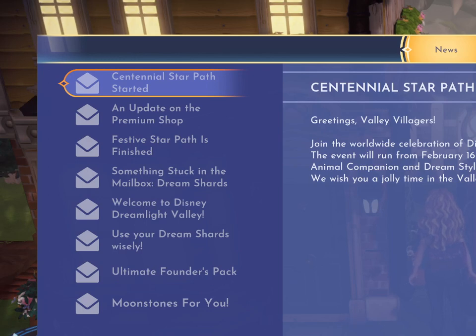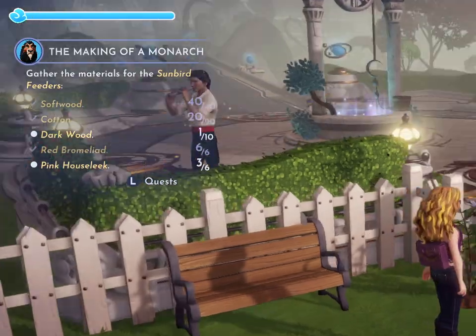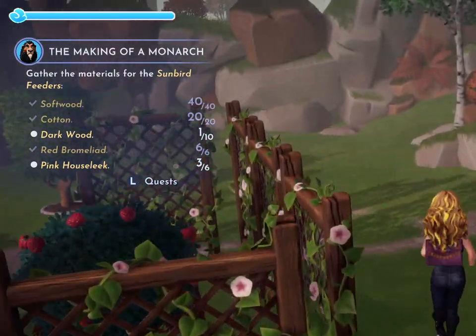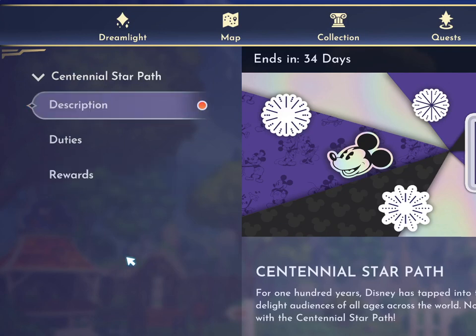And the Centennial Star Path started. 'Greetings, Valley Villagers. Join the worldwide celebration of Disney D100 Years of Wonder with the new Centennial Star Path. The event will run from February 16th to March 29th and includes unique motifs, clothing, furniture, a sparkling animal companion, and dream styles — special new looks for your villagers.' I just came back and already a new event started. An event I heard is actually based off of Encanto, which I still have not seen. Mental note to check that movie out.